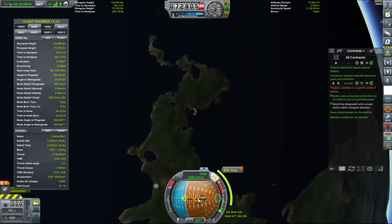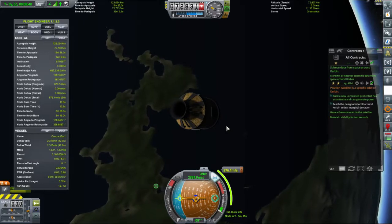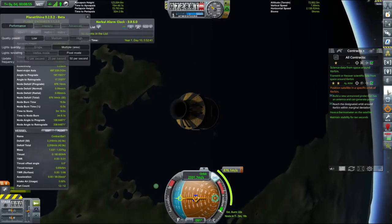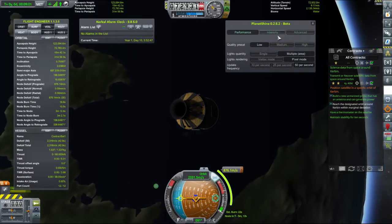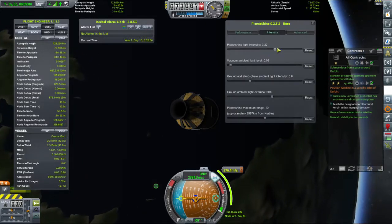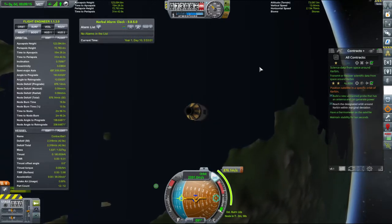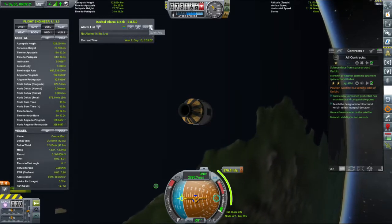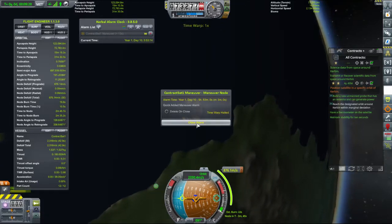So we need to point at the maneuver node, which is there. We should have — there she is. Planet shine. Just go for a medium — a quarter is a little low. Intensity, ambient light level — about there-ish. This is not realistic, I know, but I want to make sure you guys see everything that's going on. Kerbal alarm clock — quick add. Warp to maneuver alarm.